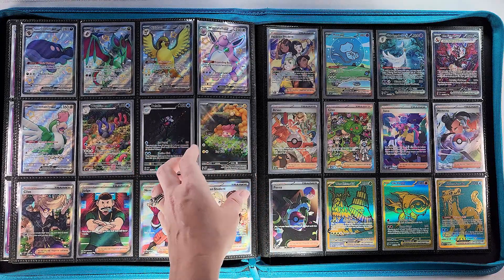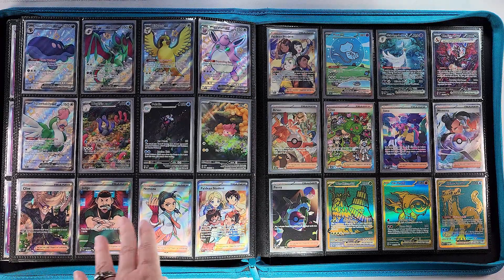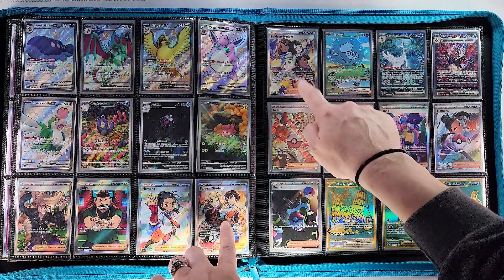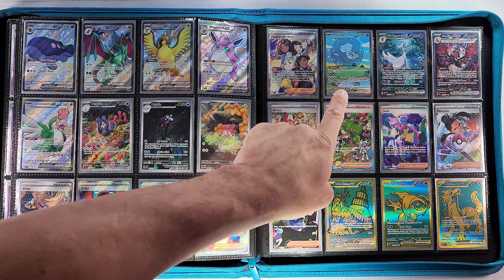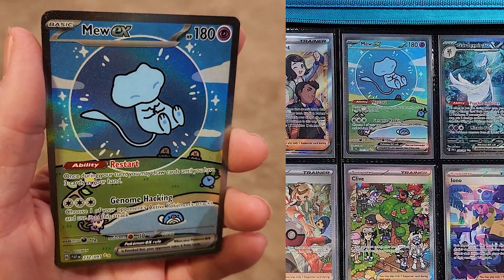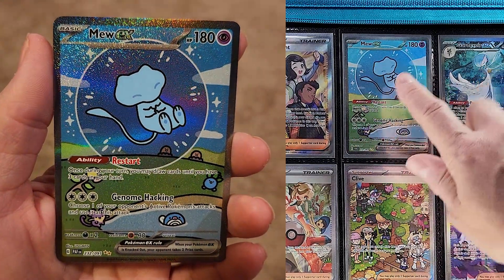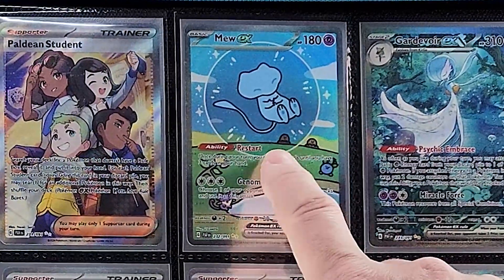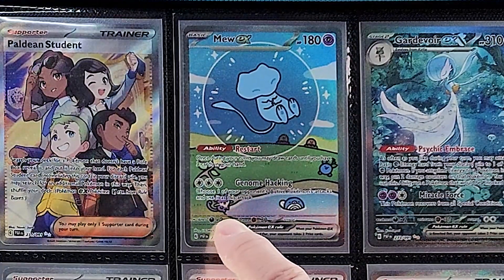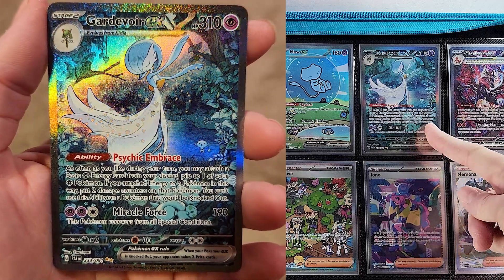We pulled about a million but couldn't pull enough of those. Then we've got full art Clive, Judge, Nemona, and our two Paldean students. Then the secret illustrator rares — we got what people have coined as the 'bubble Mew,' and everything about this card is absolute perfection: the artwork of Mew, all the background players — the little Politoed, Oddish, two little Digletts, Rattata, and Bellsprout.